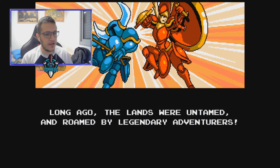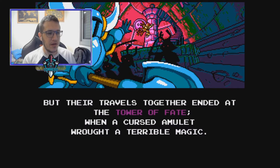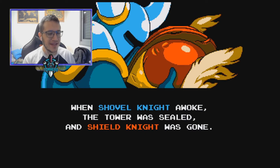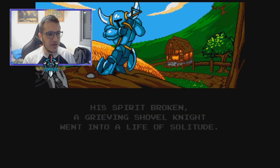On your go, the lands were untamed and roamed by legendary adventurers. Of all heroes, none shone brighter than Shovel Knight and Shield Knight — yeah, they had some money, huh? But their travels together ended at the Tower of Fate when a cursed amulet brought a terrible magic. Someone bankrupt him. When Shovel Knight awoke, the tower was sealed and Shield Knight was gone. So he went farming? Okay, I guess.